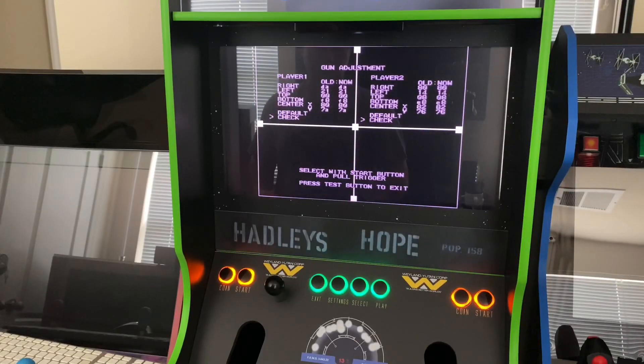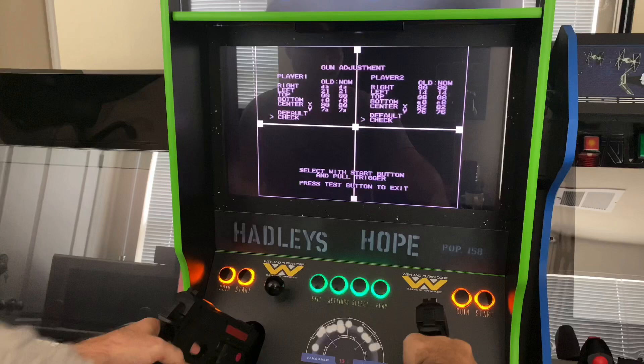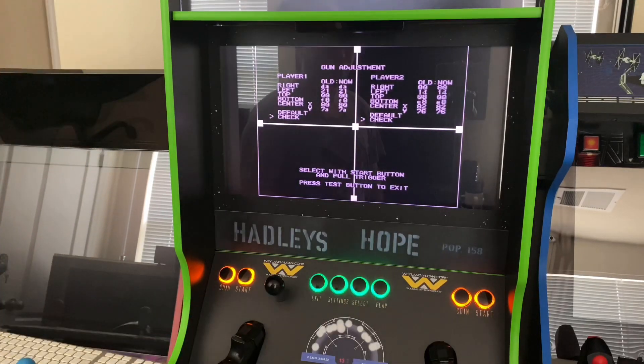And that's it. DemulShooter 8.7 — that's what you want to run with Lupin, at least.